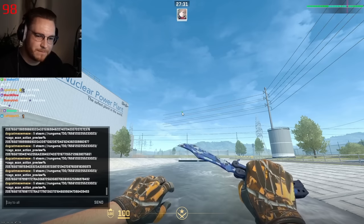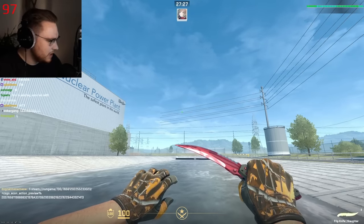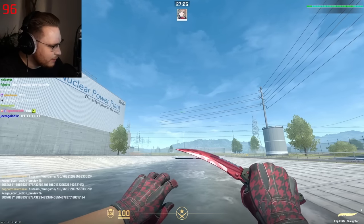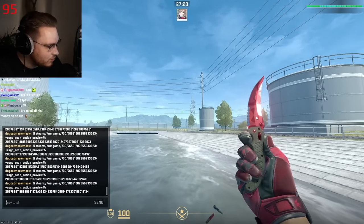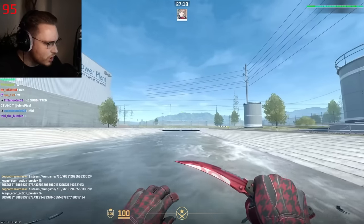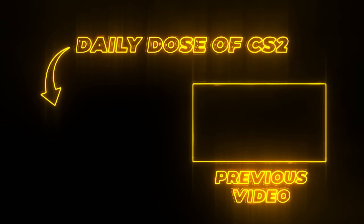Next up is Ben who submitted a Flip knife Slaughter — that's a first. Not a sit pattern or anything — nope, we have the Anomaly pattern on the back. Looks nice. Combo's good, I like that.